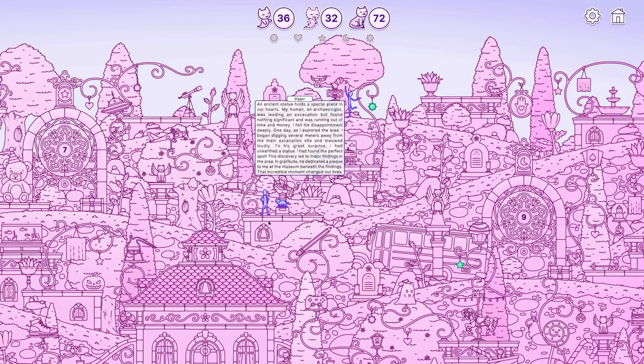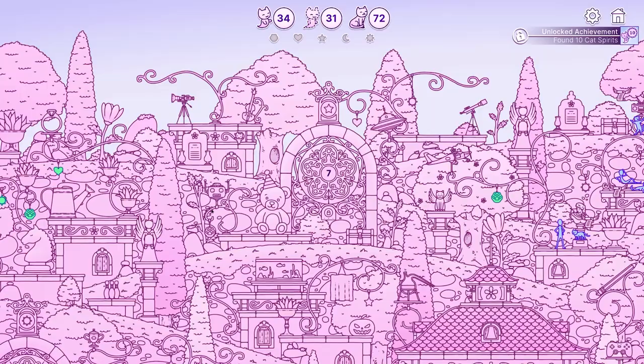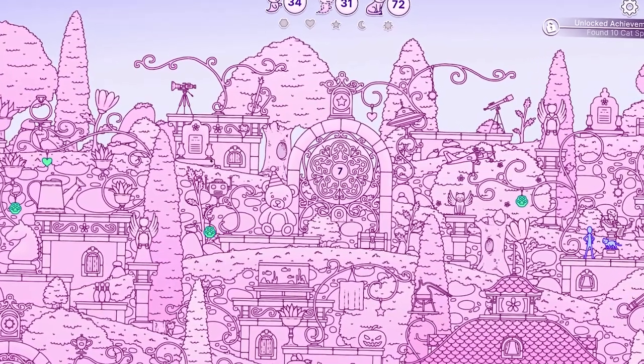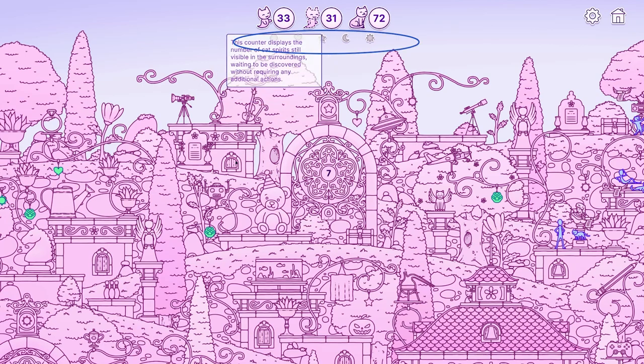The premise of the game is to find the little kitty spirits, which are cleverly blended into the scenery. These spirits then reveal their touching memories. There are a lot of kitties to find and each has a unique memory to tell. But as well as the kitties, there are also varying symbols to find. These symbols are well hidden and are important within the story of the game, adding an extra layer of intrigue.